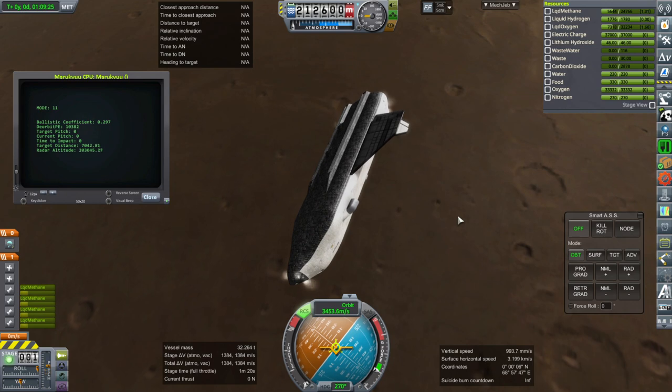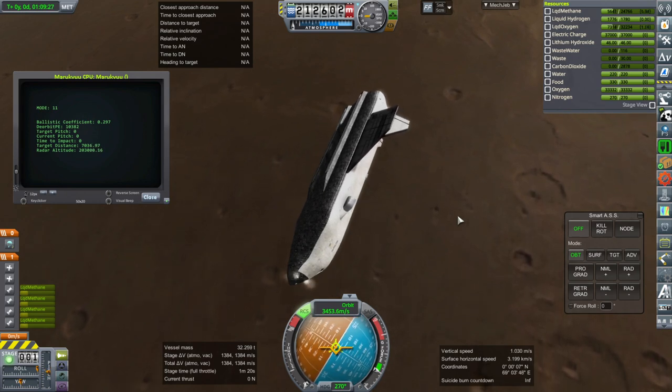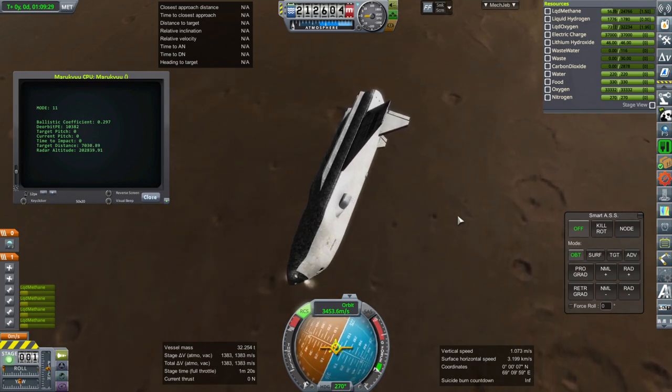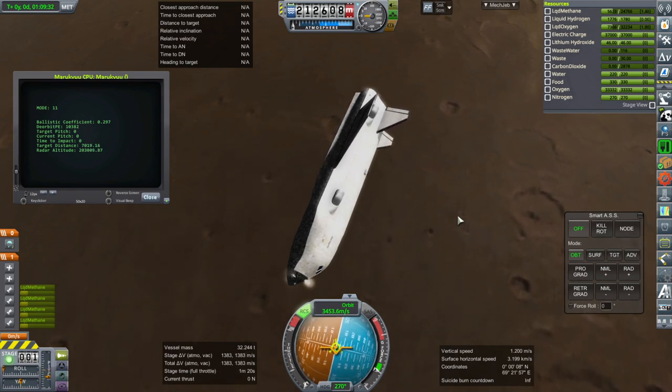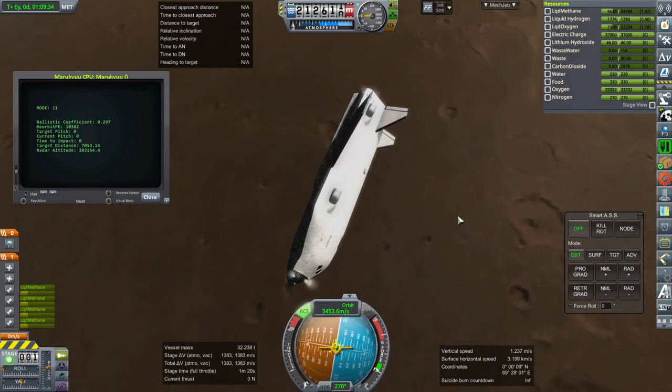So if we don't have those vertical stabilizers there I'd have to put some sort of leg on the top just to prevent it from going backwards onto its back. So either way we might as well have the vertical stabilizers.